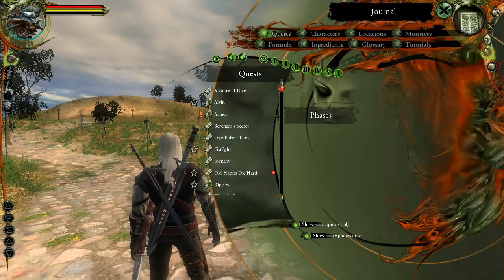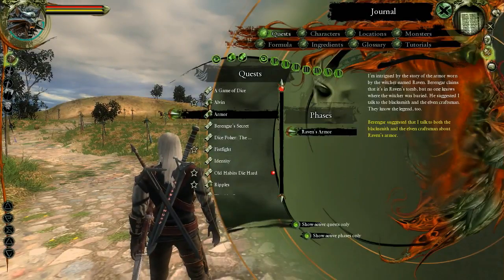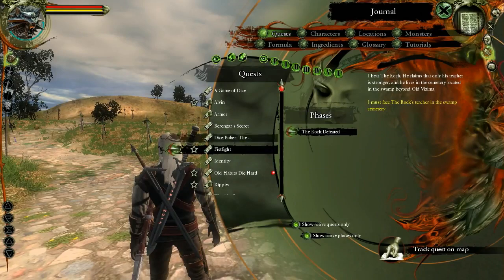What is it we're doing? Parent guards are just a take. I'll talk to both the blacksmith and elven craftsmen about that. Fist fight. Rock's teacher in Swamp Cemetery.